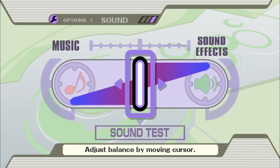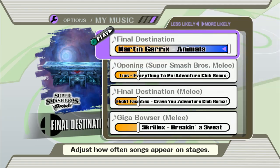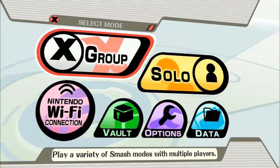First things first, I gotta mute all the music because I put in a whole bunch of non-royalty-free 2012 meme pop. Why did they not put this feature in Ultimate?